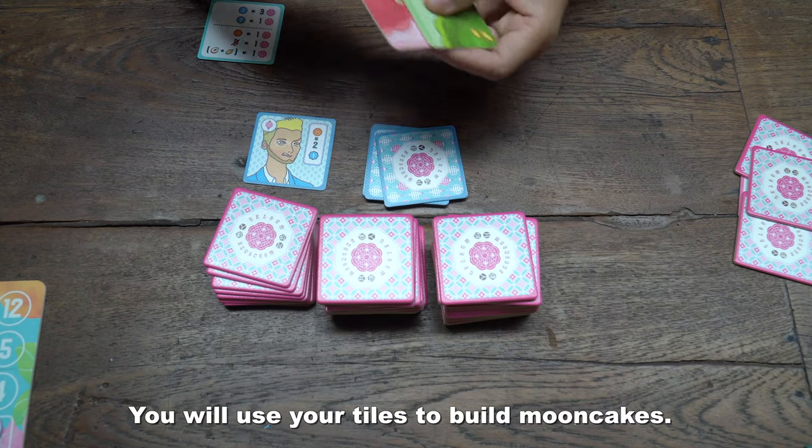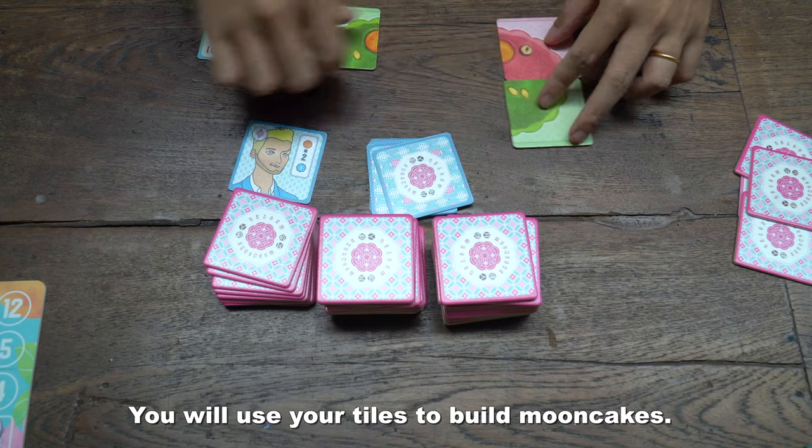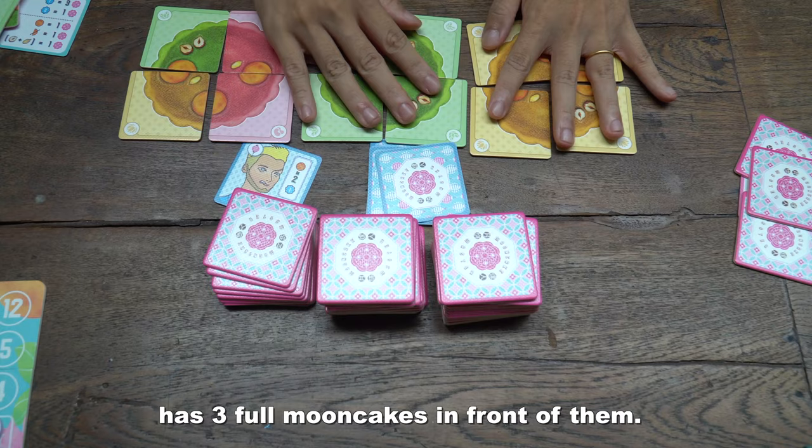You will use your tiles to build mooncakes. This is repeated for 4 rounds until every player has 3 full mooncakes in front of them.